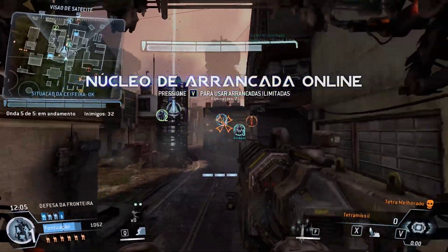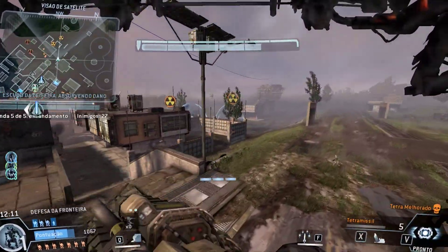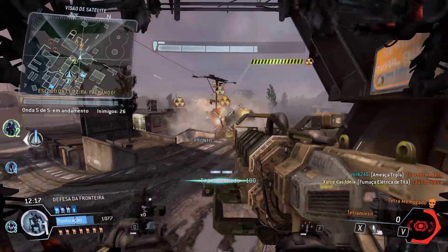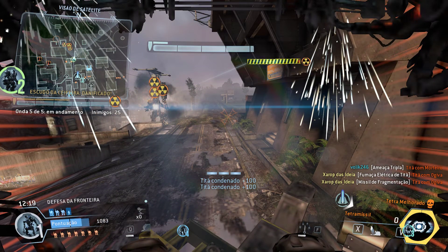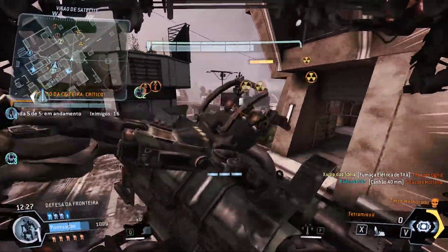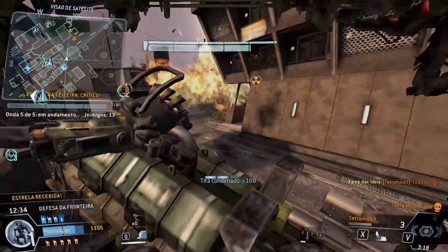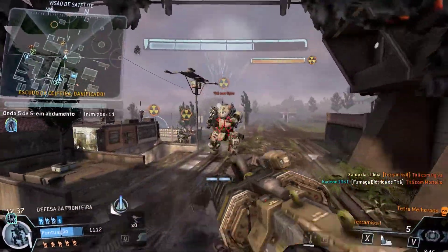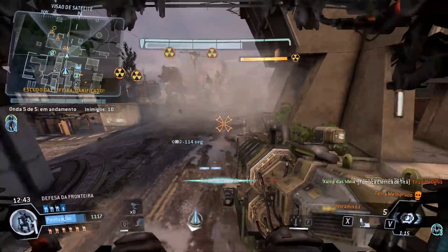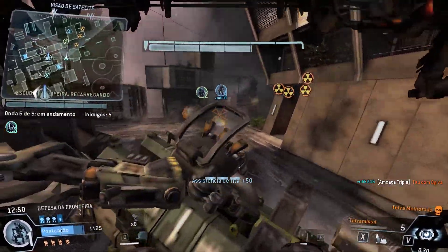Team, protect the Harvester while the shield recharges. There are a whole lot of Nuke Titans bearing down on the Harvester. Your turret's been destroyed — hang in there and we'll get you another one soon. The Harvester shields are about to go down. Harvester shield is recharging — don't let the IMC damage it. Got a Nuke Titan approaching — don't let it detonate near the Harvester.